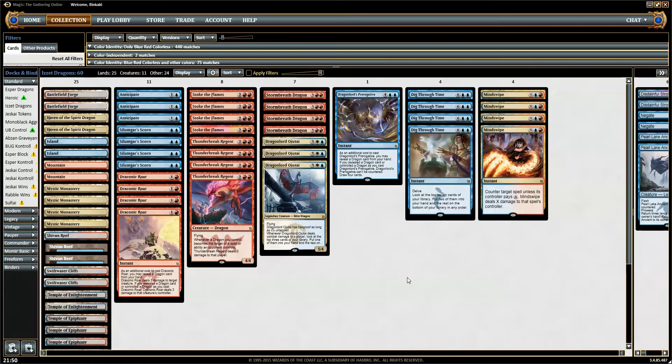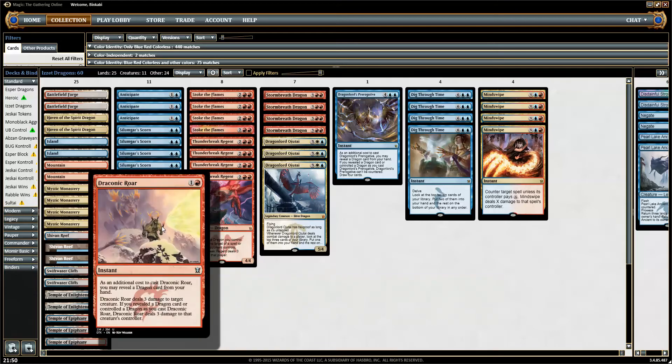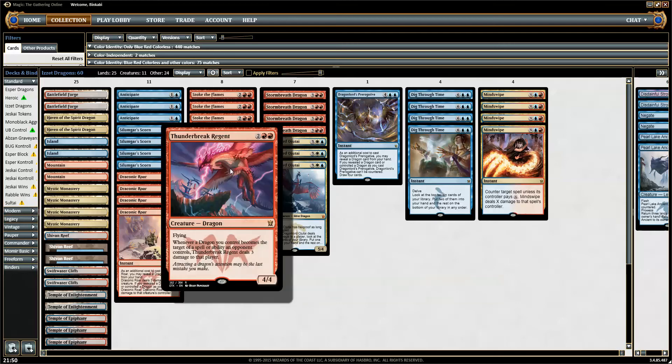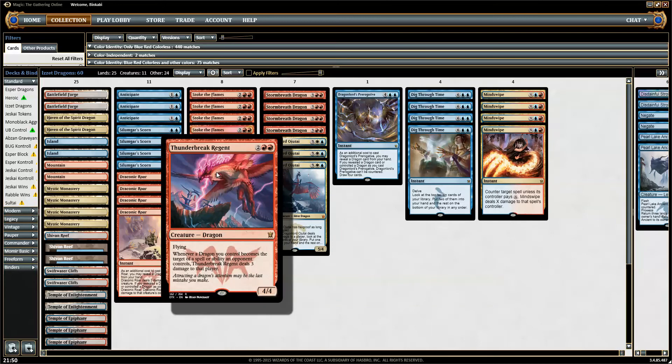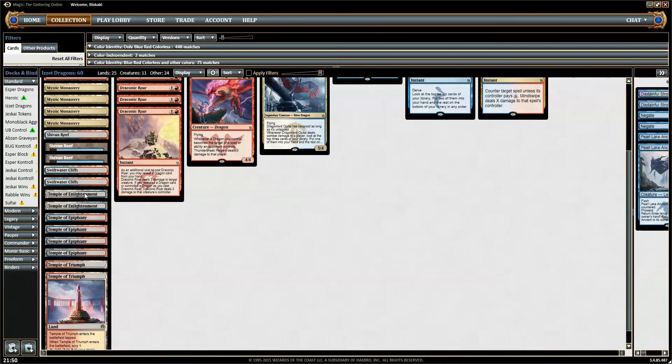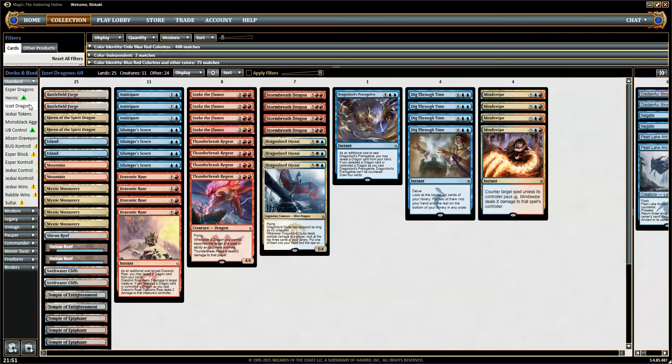It just wins. What I was thinking was that since Sylumgar Scorn is really good and Draconic Roar is fairly strong, wouldn't it be possible to make a blue-red deck with dragons? Red has the best dragons: Stormbreath Dragon, Thunderbreak Regent, and if you go into blue and white to get Dragonlord Ojutai — it was the last addition to the deck — it doesn't cost the mana base anything. It almost makes it better, so it's basically a free splash and I think it's worth it.